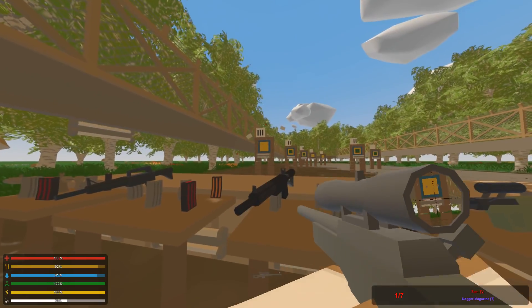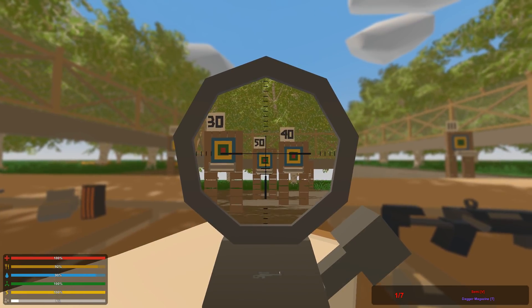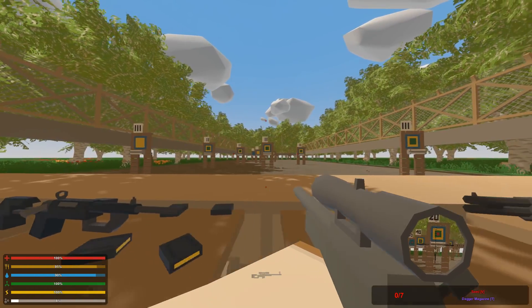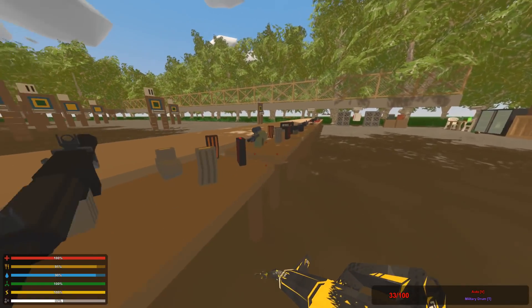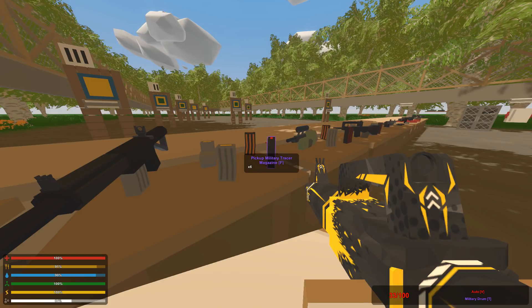You can stand wherever you want and start shooting these targets. All the way at the back you can see we have a target at 50, and we can hit it. You see the hit marker when we shoot it. There's also some ammo here — all different types including fragmentation ammo and tracer ammo.